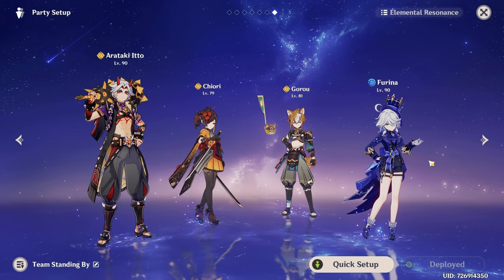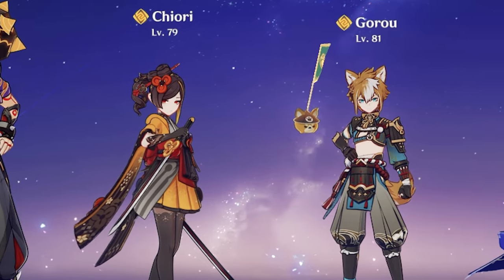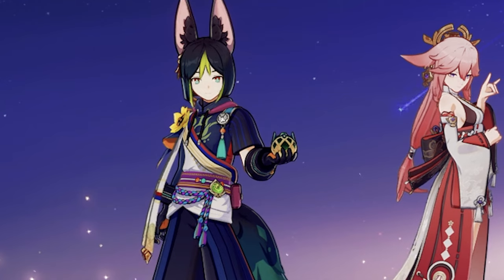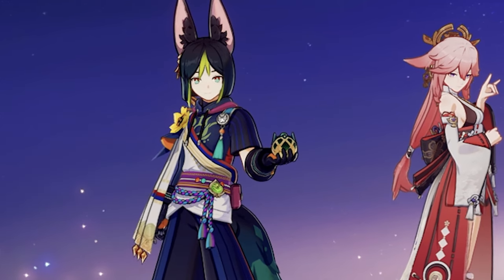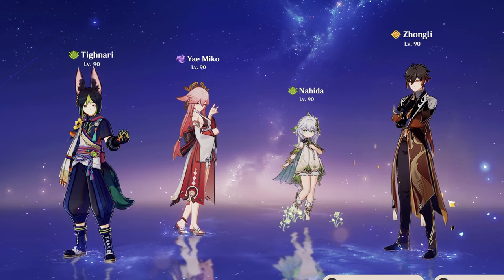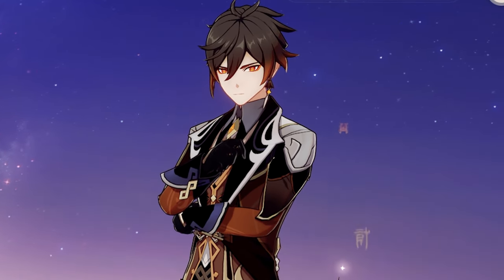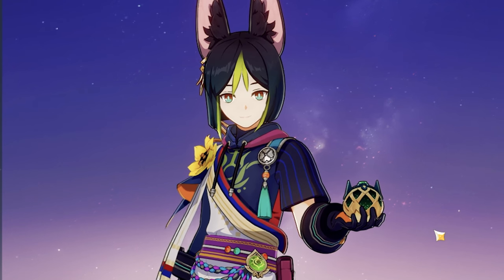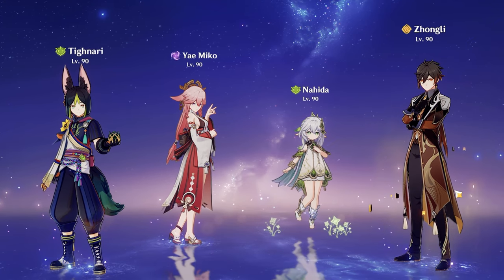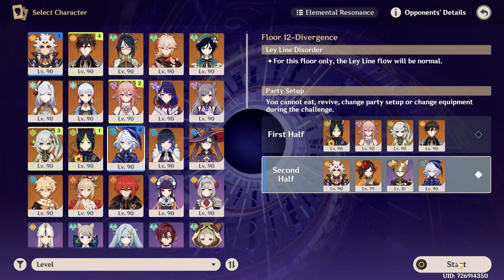Now for team building. I want to use banner characters. On the second half we'll use Ita Hyper with Chiori, Goro, and Furina. And because I'm known as the Tainari main, I want to use Tainari on the first half — even though we're missing a Hydro character to destroy Pyro Shields, even though we have Zhongli which will give us trouble against Black Knights, and even though Tainari is not great against multiple targets. So probably this is a very stupid idea, but we're not seeking easy ways to play this game.